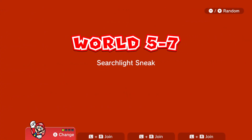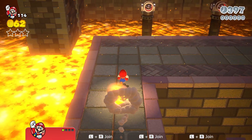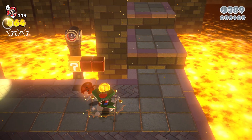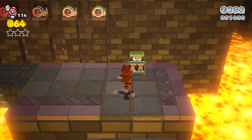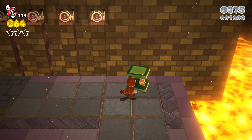Next up we have Searchlight Sneak — it's a fun level, so let's just get right into it. Basically you've got to dodge the searchlights. One thing to note is you're actually going to need this spring guy — make sure you do not ground pound him like I did. Make sure you grab one of these springs.